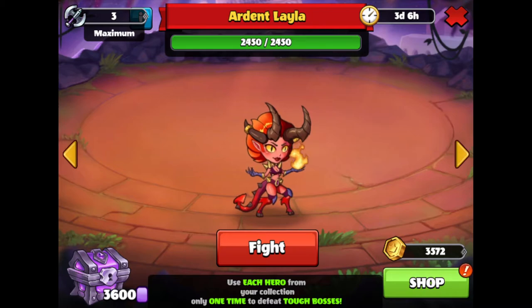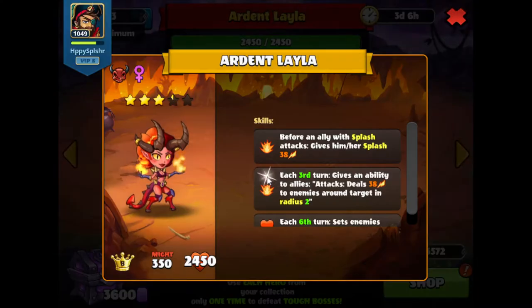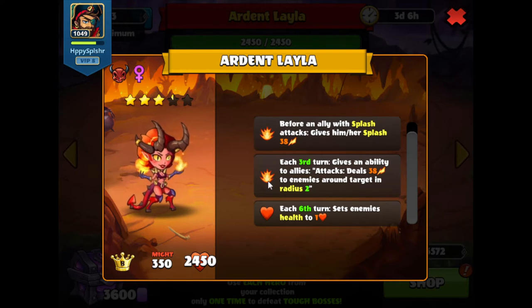So this is Ardent and Layla. Let's take a look at their skills. Before an ally with splash attacks, it will give him or her splash. Every third turn, it will give an ability to allies — when they attack, they'll deal damage to enemies around the target in radius two. And then this last skill: every sixth turn will set enemy health to one.